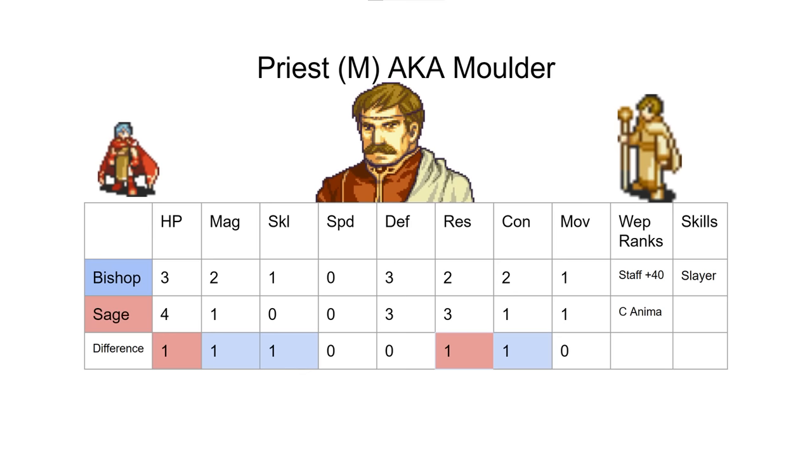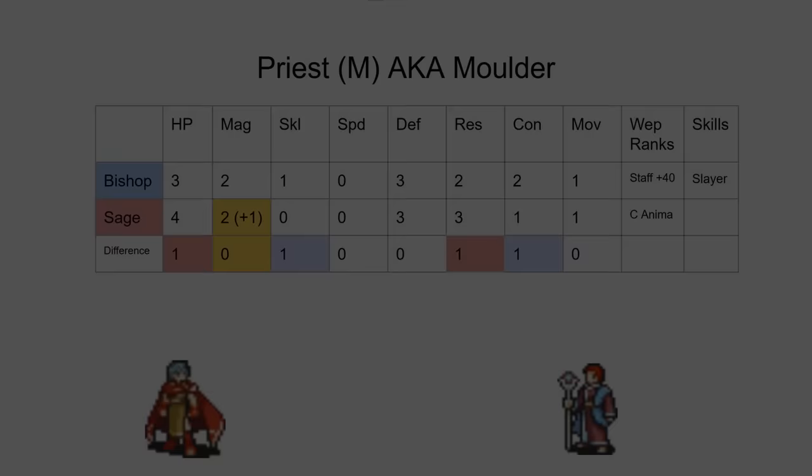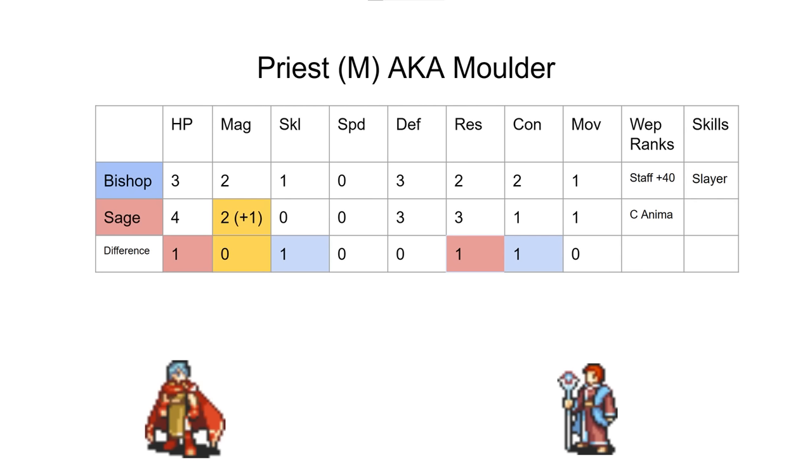Still, we decided it was kind of weird that it looks like Bishop is meant to be there for the staff rank, and we thought it was strange that Sage didn't actually give the same amount of magic — that was the only difference we made. We added a point of magic to Sage. Pretty straightforward: if you need the staff rank, go Bishop; you can go Sage if you want him to do combat for some reason.